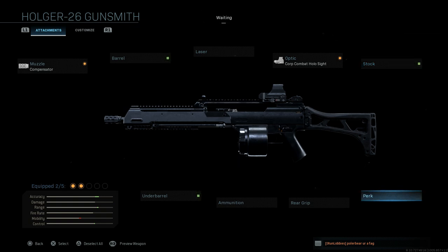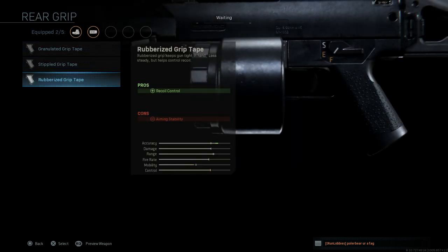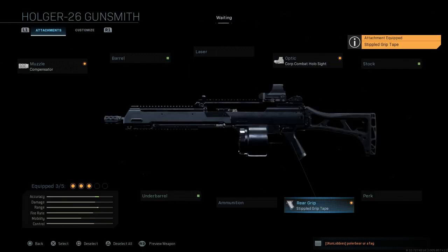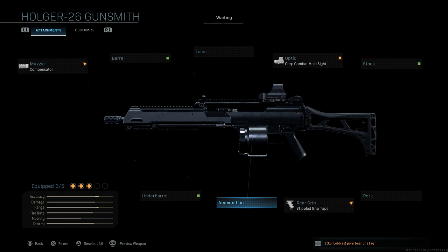We'll skip the stock and perk. For the rear grip, we're going with a stipple pistol grip. This makes up for the compensator — it gives a pro for ADS speed as well as sprint-to-fire speed. The con is aiming stability, which we're making up for elsewhere. So we'll go with that stipple pistol grip.